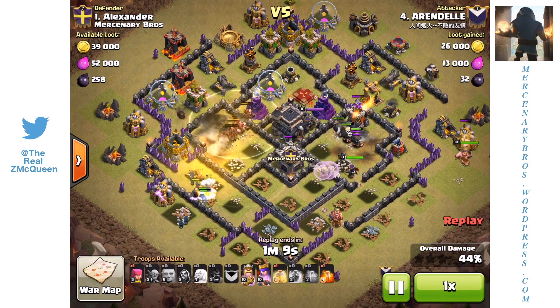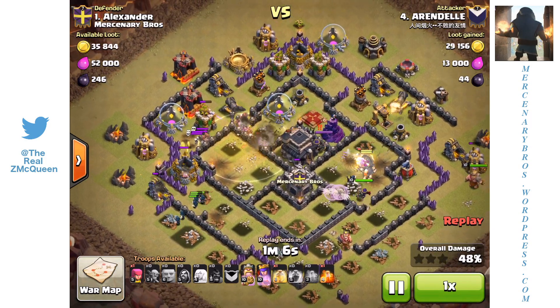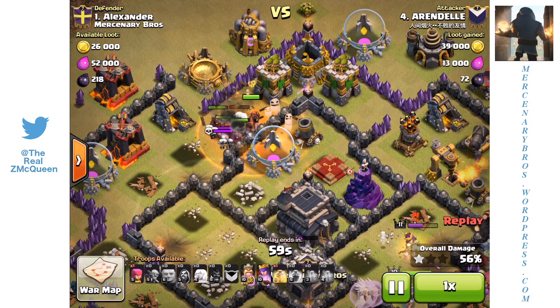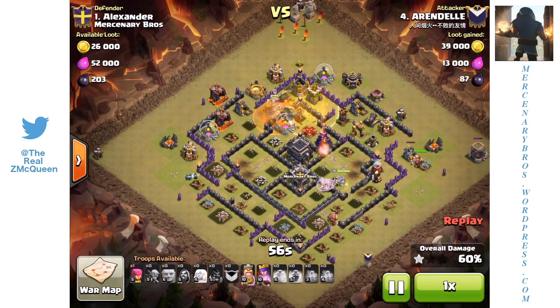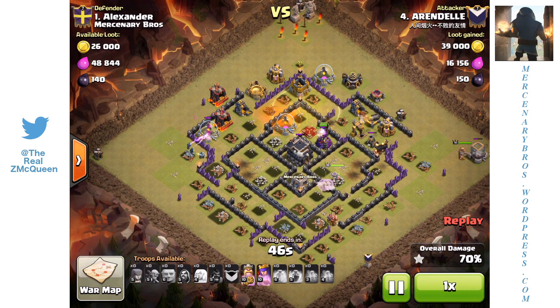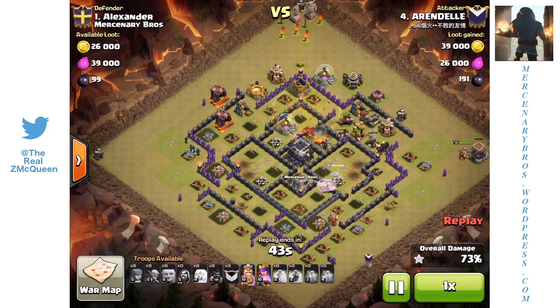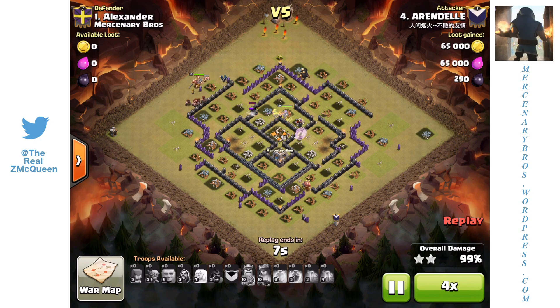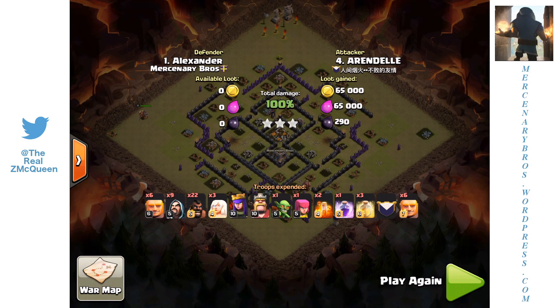Obviously you guys can do this — this can be done. It's a beautiful attack. He still has a heal and a Poison Spell left, and he uses the Poison Spell on the skeletons. Definitely more or less a flawless attack, which is why I'm wondering if there's modding or not. I don't really know much about modding; I've never done it, so I can't tell you if it is or not. Regardless, it's a good attack and it's something you should try out. I've seen this done a couple times and it works really well, especially with an extra 30 seconds of time added on. Good attack by Arendelle — shout out to him. And if you're modding, screw you, dude. What are you cheating for?